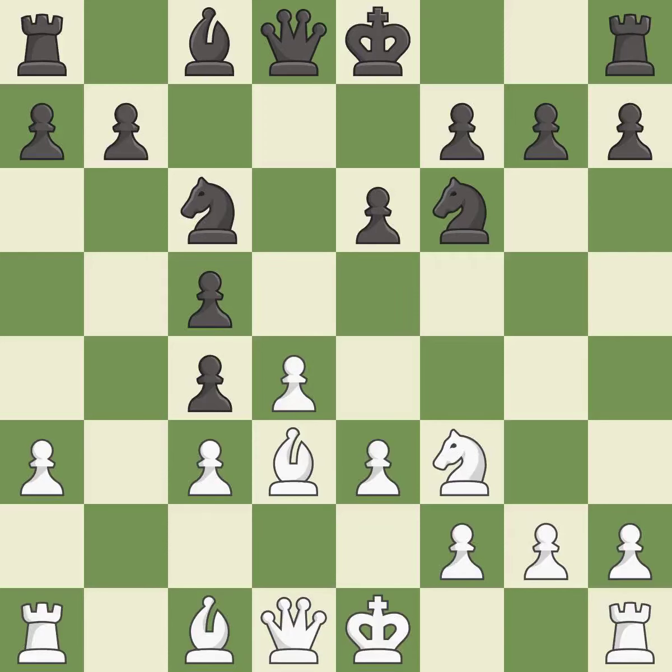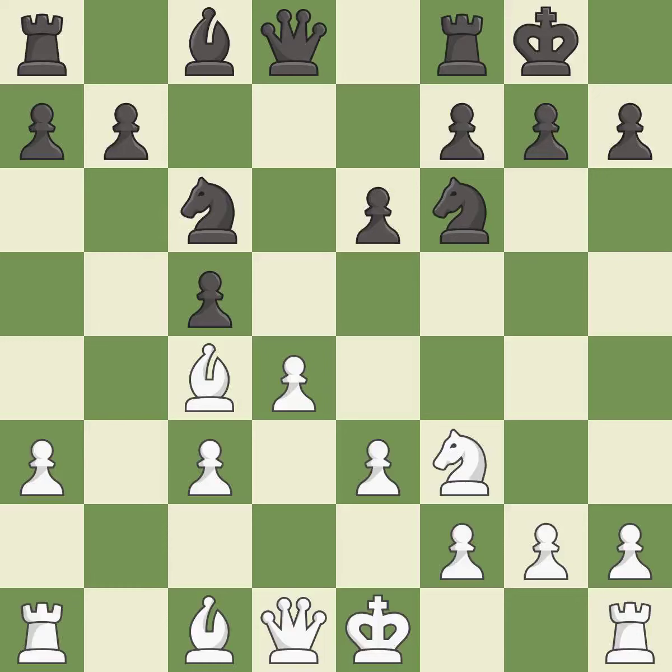After all captures, this is an equal trade. It is best. Recaptures. It is best. Castling gets the king to a safer square, out of the center of the board, while also developing a rook. Castling kingside tends to be safer because the king is further from the center. It is excellent.